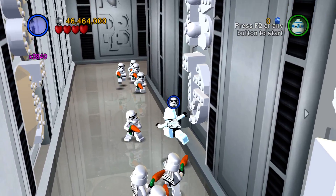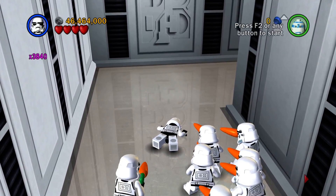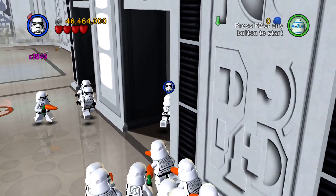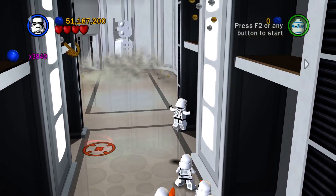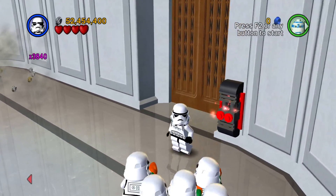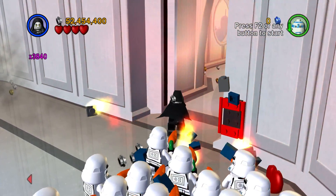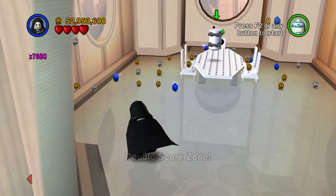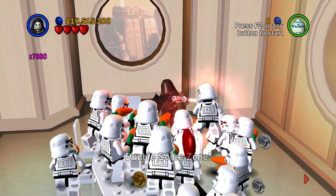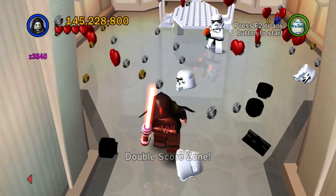That poor guy is stuck in the death loop and we're going to just have to hear him die non-stop. Where is it? Must be behind this door. Has it never been behind this door? What's back here? Not a lot. It's just a conference room, which I think we saw in the cutscene.